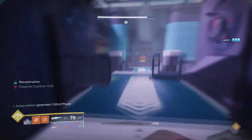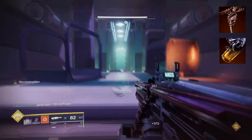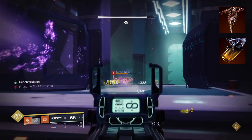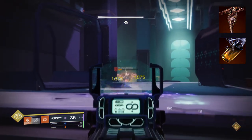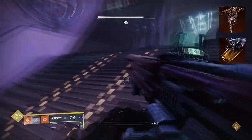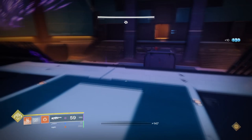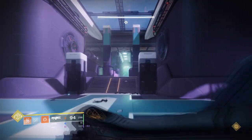To start, you're going to want to have On Your Mark, where precision final blows grant you and allies increased weapon handling and reload speed up to x3. Then you'll want Knock Em Down, where Blade Barrage produces more projectiles upon use. While radiant, final blows with throwing knives fully refund your melee. With how this setup is done, you can build into Knock Em Down's secondary effect so you can get back your melee consistently by retaining the radiant effect.